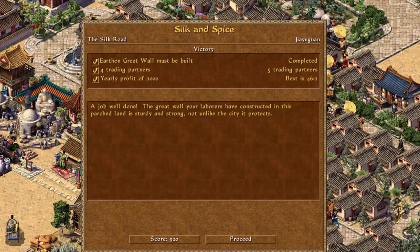A job well done. The Great Wall your labourers have constructed in this parched land is sturdy and strong, not unlike the city it protects. And there we go, guys — Silk and Spice at Jiayuguan. The city is done. We've built the Great Wall, extended it through the desert, and we're beginning to protect some of the Silk Road from the Xiongnu Empire, which is unfortunately threatening us more and more. We managed to keep them at bay with gifts of millet, but that is a little bit weak. I've been Bill XZ — this has been Emperor. Make sure to smash that thumbs up button, and if you've got any comments on how I can improve, drop a comment and let me know. Take care, guys.